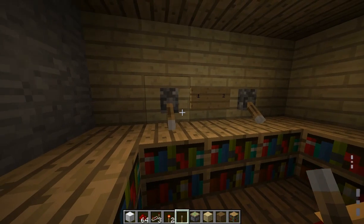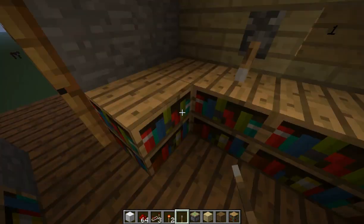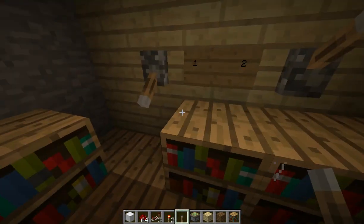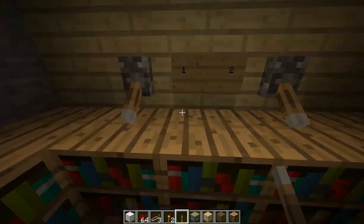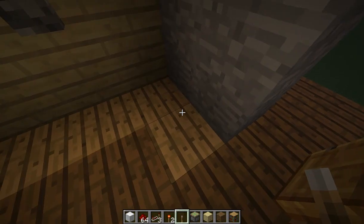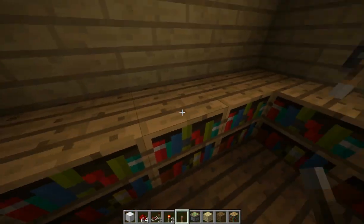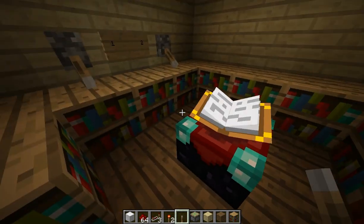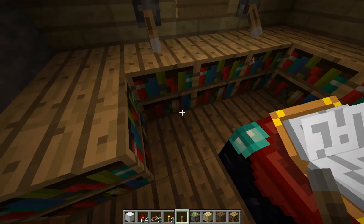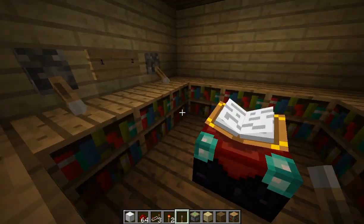If I pull the lever that is labeled one, you can see one bookcase will retract and it will also come back up again if I pull it again. If I pull the one labeled two, two bookcases will be controlled. This one controls four bookcases and this one controls the remaining eight. This allows you to get every possible enchantment level, so from one to fifteen bookcases is possible with only these four levers.